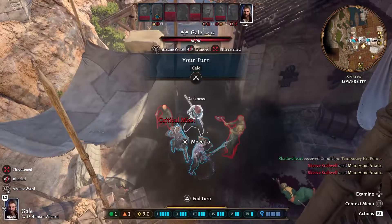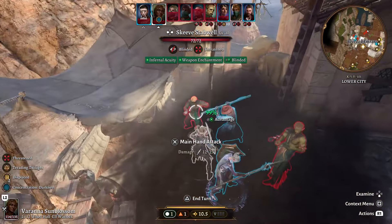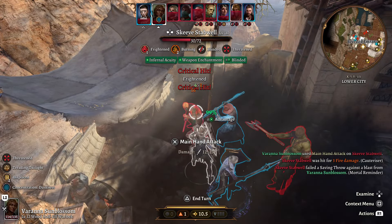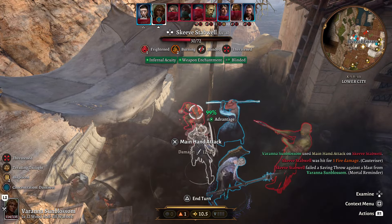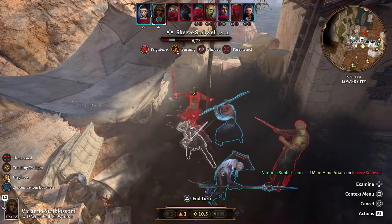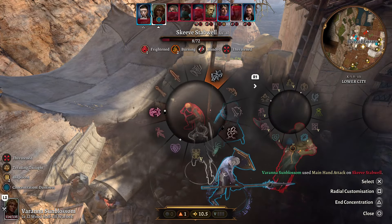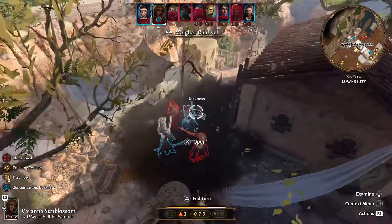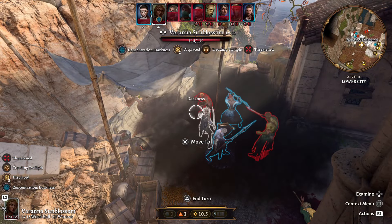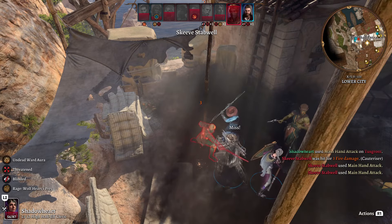The enemy missed us twice. Now we'll show off how the attacks work and how good we are. A big crit - we did an insane amount of damage, and of course we critted, so the enemy is now frightened and burning. We can follow that up with another attack, so they now have two rounds of burning. That is what makes this build really good - you can stand within Darkness and attack people.